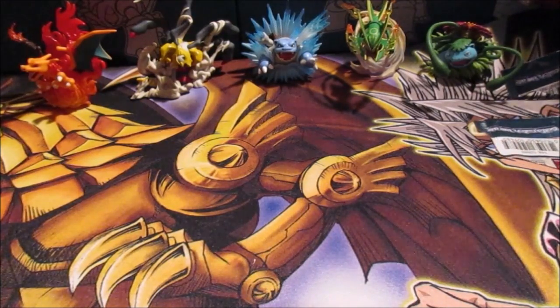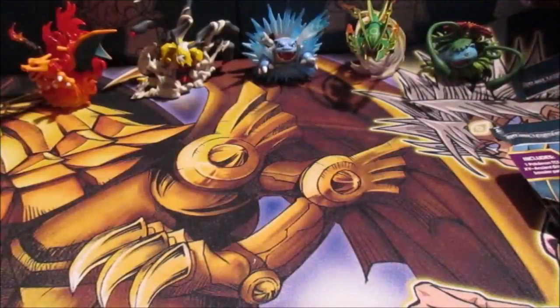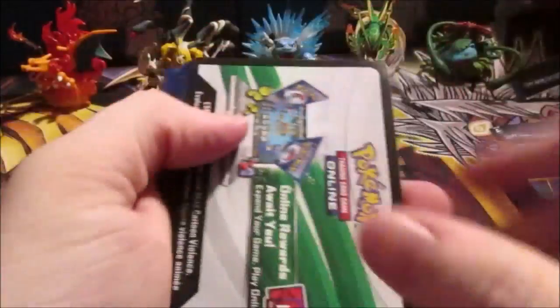So I guess we're gonna go ahead and open Ancient Origins, and hopefully we'll pull something good out of these. We're gonna open the Tyranitar first — we're just gonna take it over here offscreen, because we have the worst time opening these things. All right, and there was a Hoopa in there — we can win. If we got the Full Art Hoopa out of this pack, that would be pretty cool. We're gonna put that over there, one, two, three.